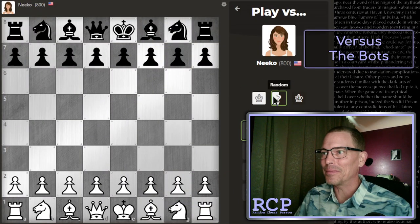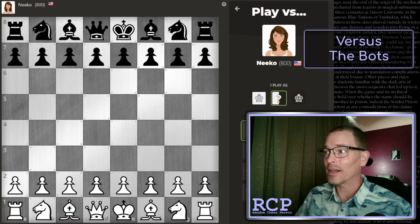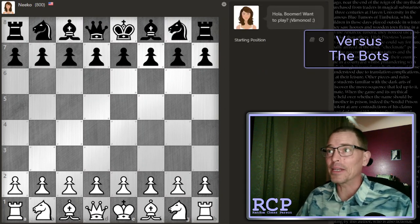Let's choose Niko. Let the computer choose the color and click play. We got the white pieces today.